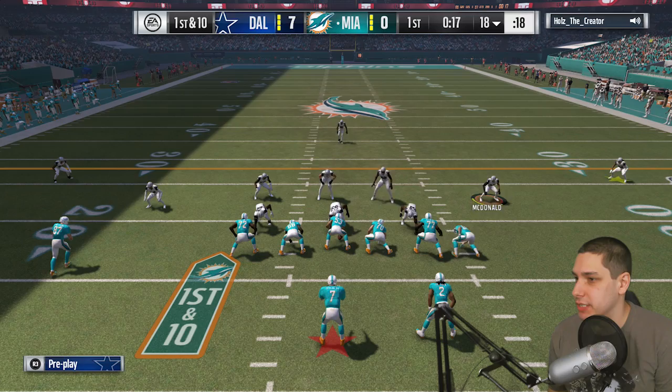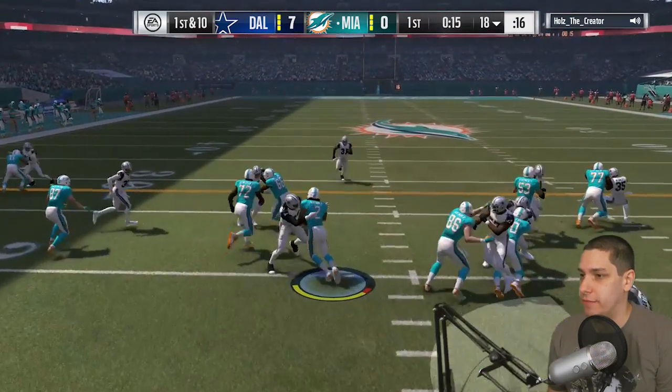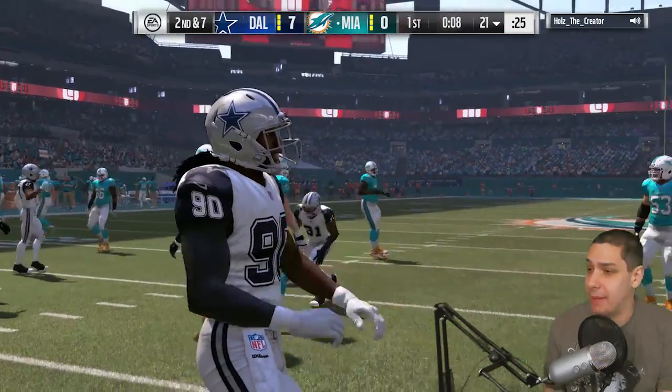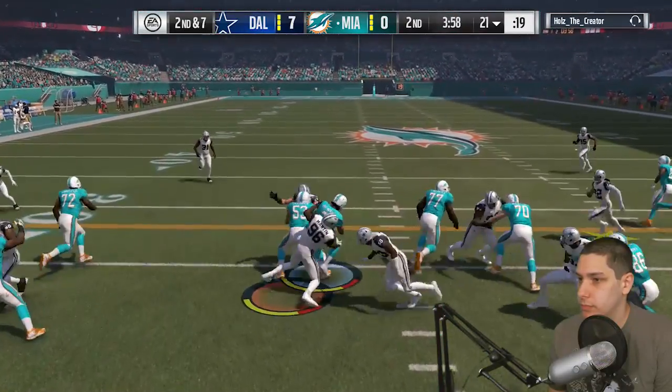Looks like my opponent has a Derek Henry of his own — might be the same card. He's gonna run it on first down and we do stop him there. I think that was Darius Smith on the defensive line breaking through and making a nice stop.